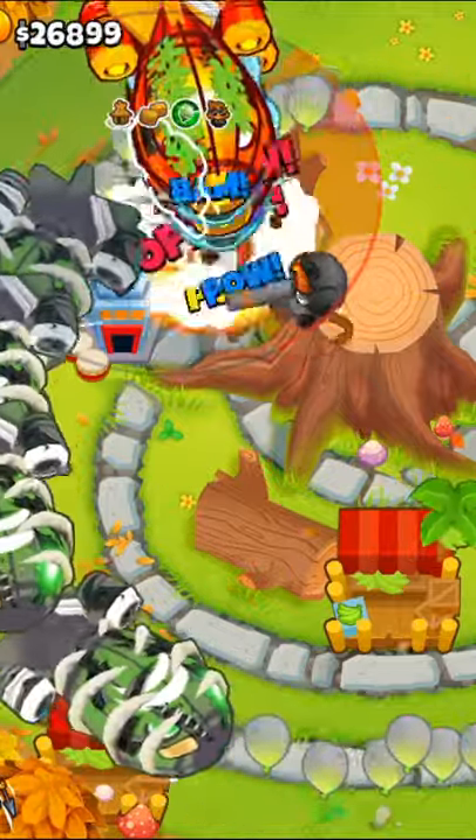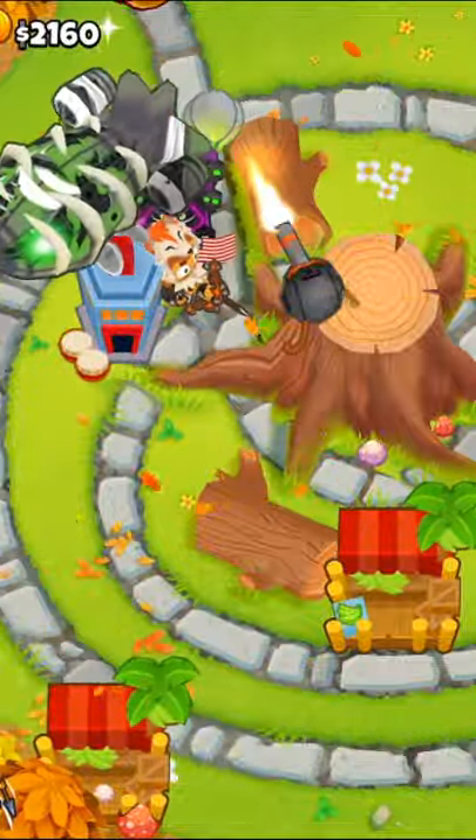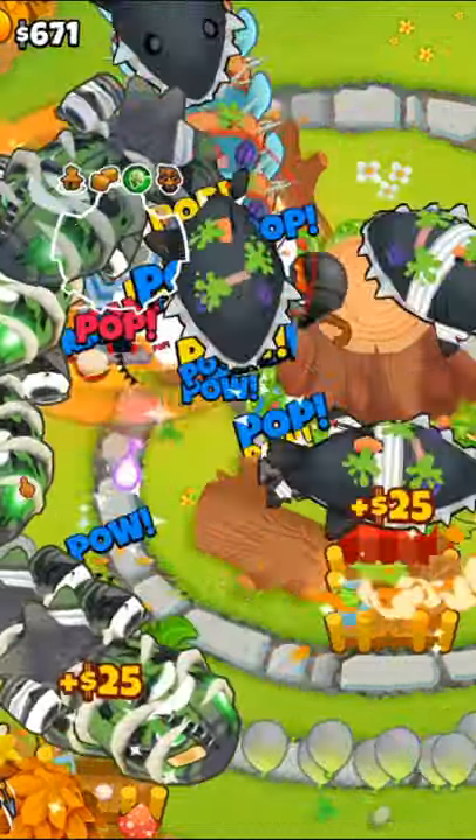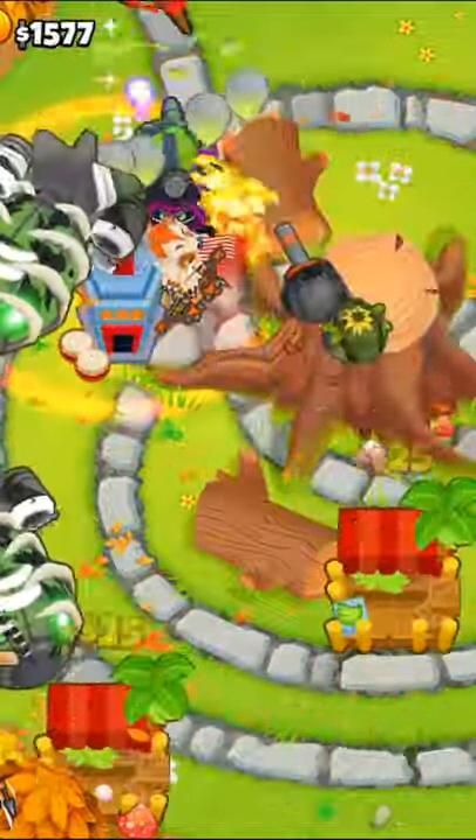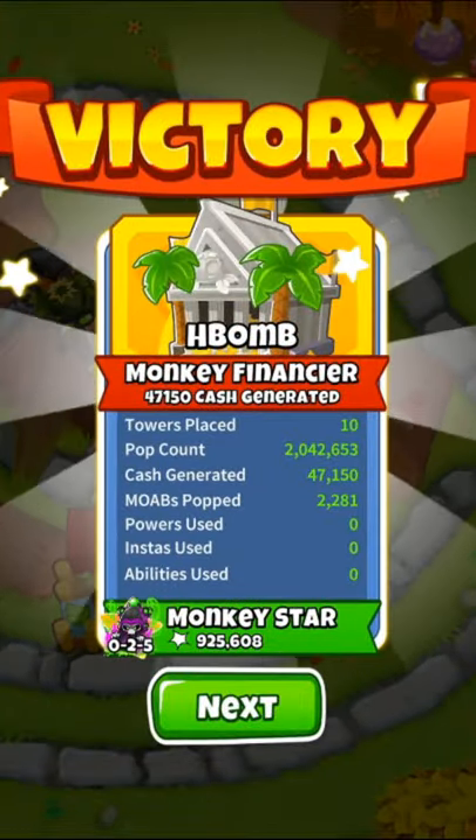After that we'll place down a 5-0-2 Glue Gunner set to Strong, and then we'll get a 5-2-0 Tac Shooter. Finally we will get a 4-2-0 Sniper set to Strong, and that is all we need to beat Tree Stump on Impoppable.